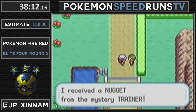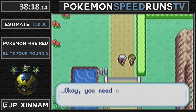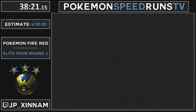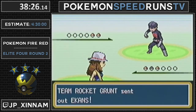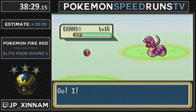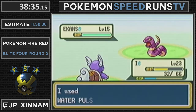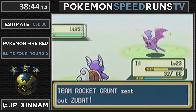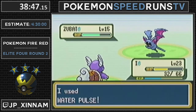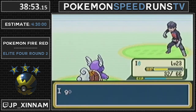We get a Nugget now. There's an interesting casual glitch you can do - if you die to this Rocket and just keep coming back, he'll keep giving you Nuggets. You get to keep the Nugget he gives you before the fight. So you can just get as many Nuggets as you're willing to die for. But we get enough money through selling other things. It's just a fun casual glitch - there are glitches in this game, most just aren't useful.